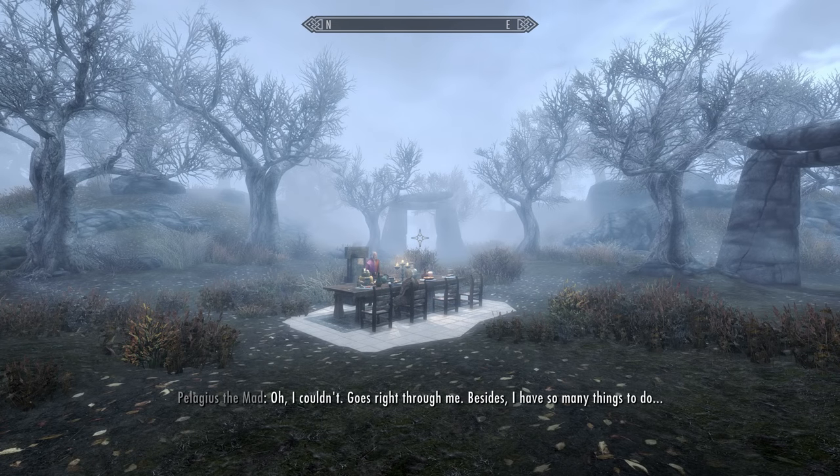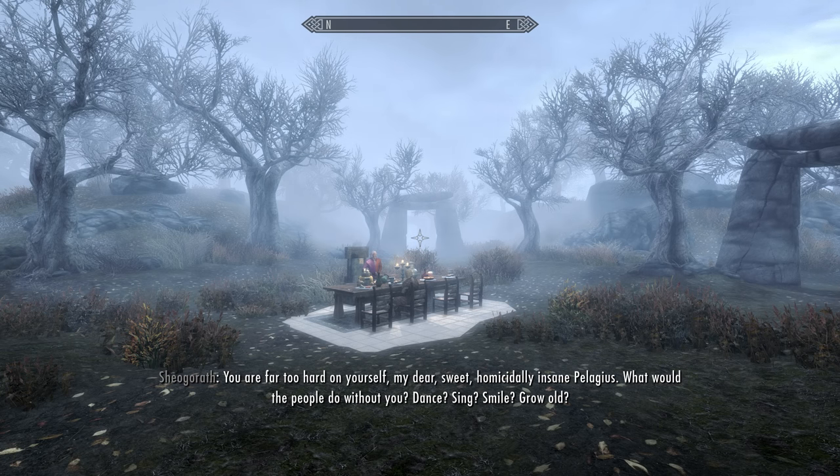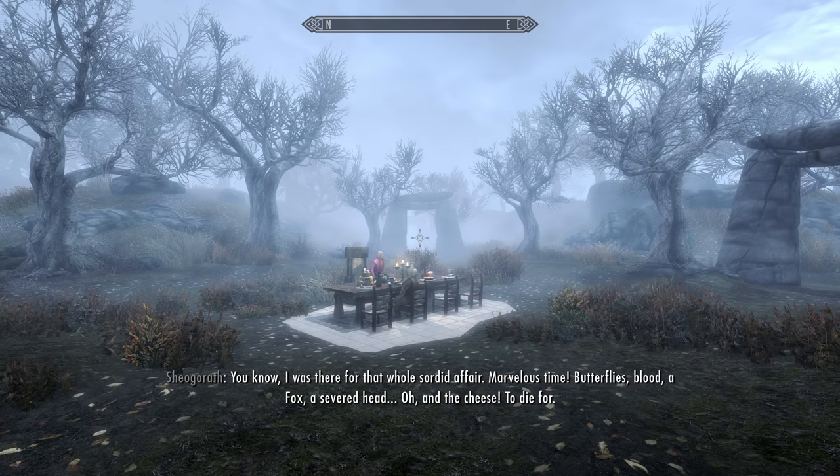After being teleported, we overhear a scene: a flamboyant figure addresses Pelagius, flattering him as the best emperor that's ever ruled — 'well, except for that Martin fella, but he turned into a dragon god, and that's hardly sporting.' He recalls being present for that whole affair: 'Marvelous time! Butterflies, blood, a fox, a severed head — and the cheese! To die for.'